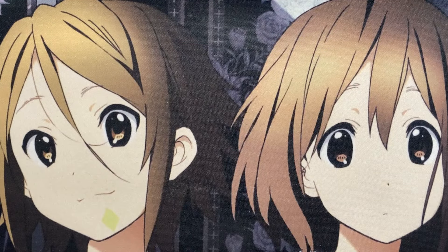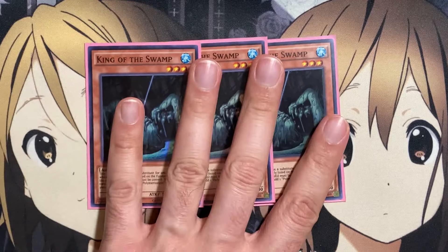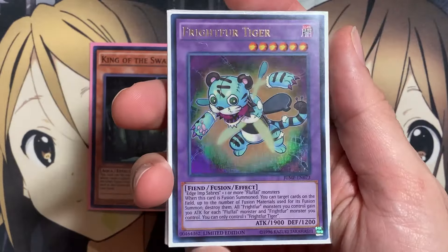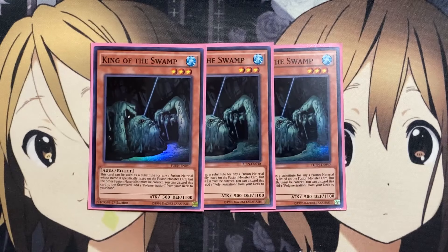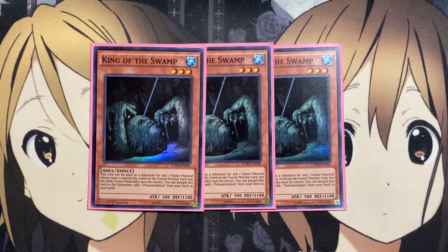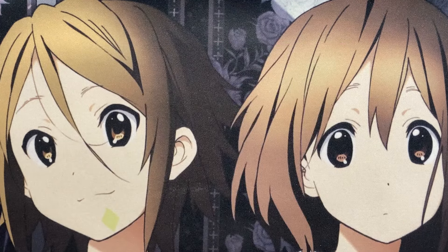I also run three copies of King of the Swamp for the Polymerization search or just to substitute it for one of the needed fusion materials. A lot of the Frightfur monsters require specific Edge Imp Monsters — like Frightfur Tiger needing Edge Imp Sabers or Frightfur Sheep needing Edge Imp Chain. So if you already have the Polymerization search, King of the Swamp can at least meet that requirement if you don't have the specific monster in your hand.